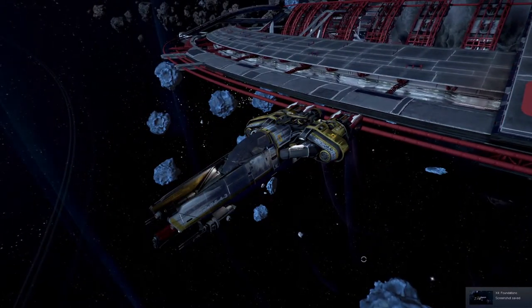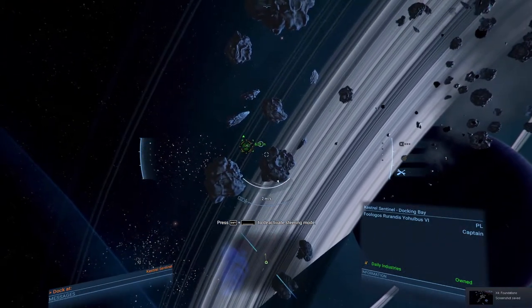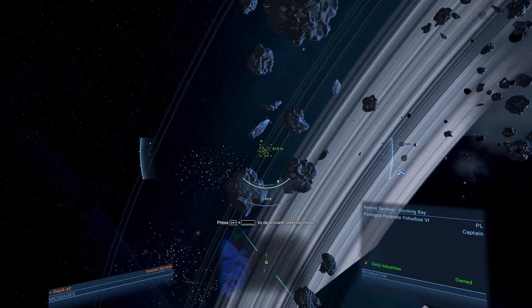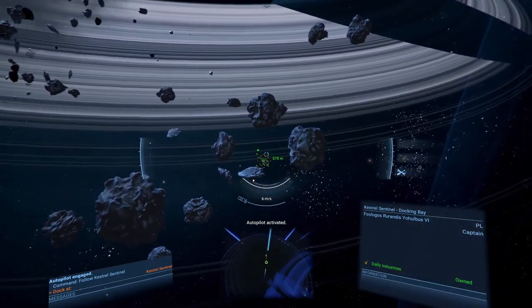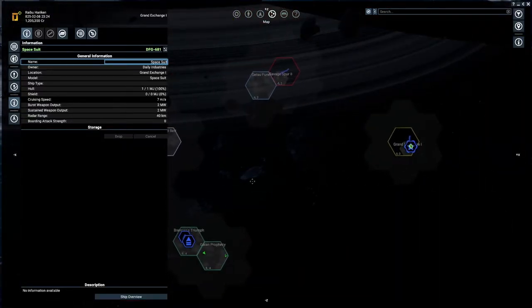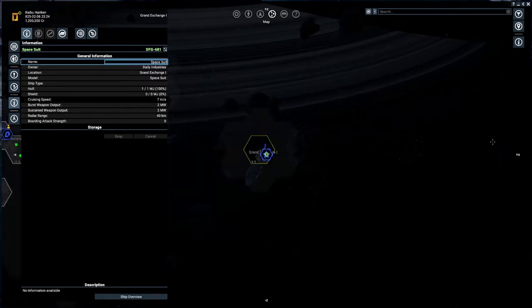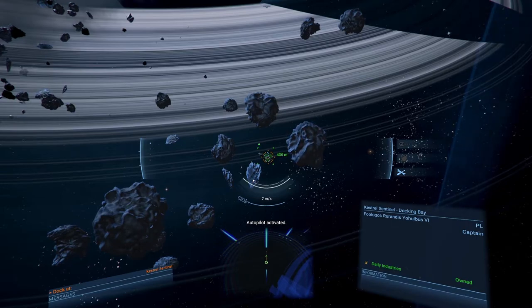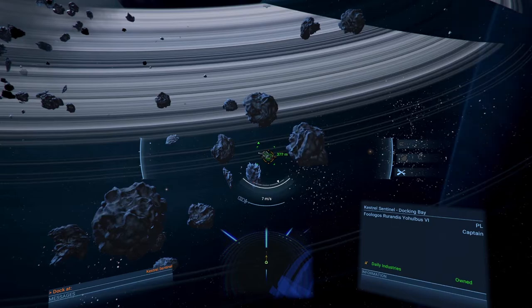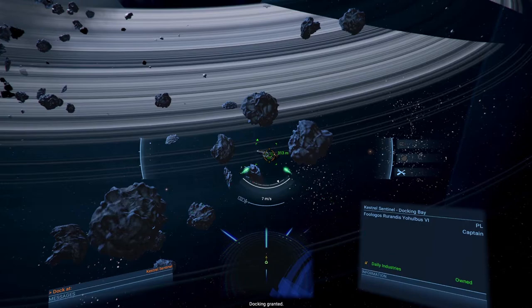Oh okay, that ain't too bad - it even has my logo now. I like the design quite a bit actually. Where are we - before I run out of oxygen. We have more than enough oxygen. Can we autopilot? No we can't... actually yes we can! That is so cool. If we zoom out there we go - everything is still up and running. We're traveling at a whopping seven meters per second. I think... we cannot increase that. Docking granted!